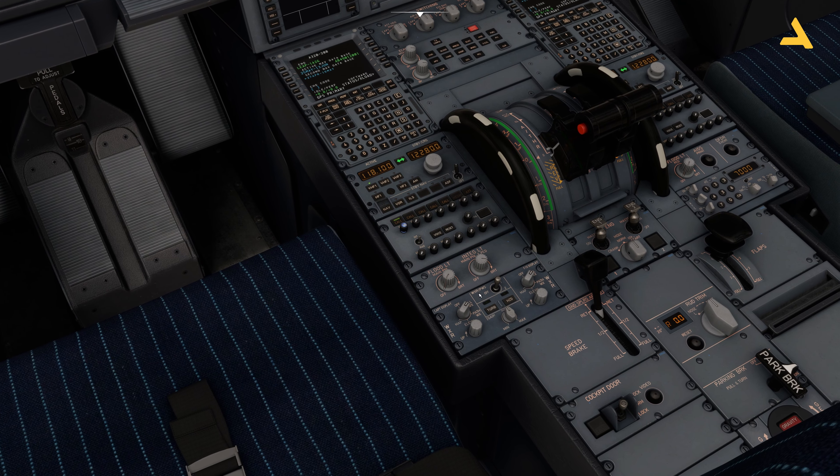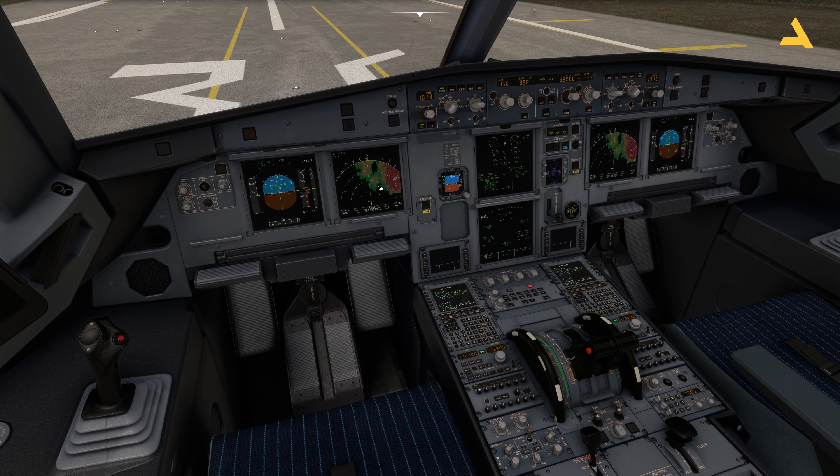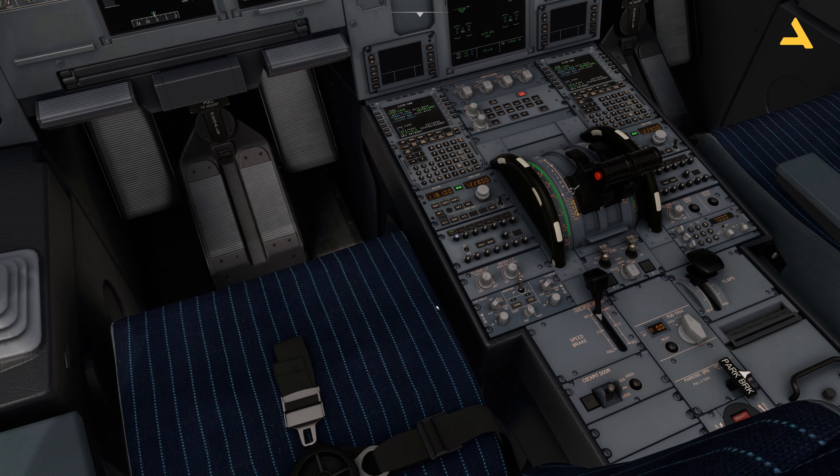This is the control for the weather and predictive wind shear system. Right now it's in the off position. You can turn it on by moving it to position one, and then you will see these two lights turning on and you will have weather. On the captain and co-pilot side, you can turn it off on both sides, or you can have it on one side and turn it off on the other. You don't really have to do anything else regarding the controls.